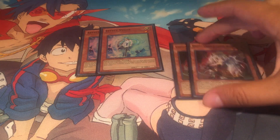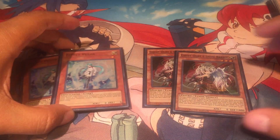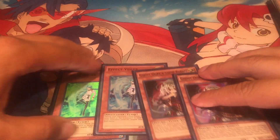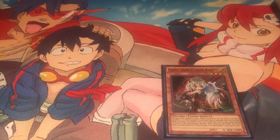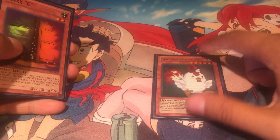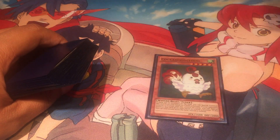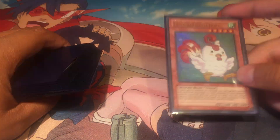For hand traps I have two Effect Veilers and two Ghost Ogres. Ghost Ogre is still pretty useful here and Veiler is a good way to threaten people, though Ghost Ogre is the better option. They're also light targets so I don't have to keep banishing my ABCs. They're both tuners which is fun. Also one Maxx C — still an okay card at one — and one Cockadoodledoo for tuning or as a win target, since it can be level four or three, giving more options to XYZ or synchro.